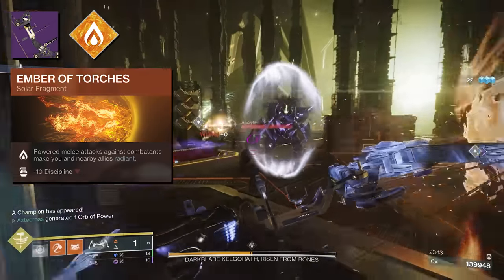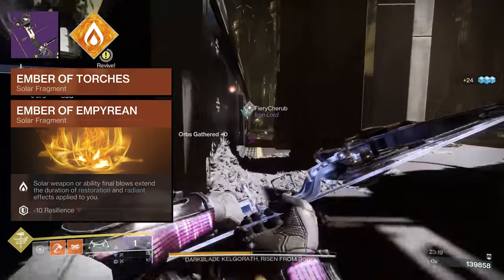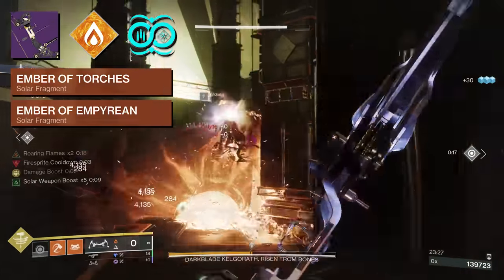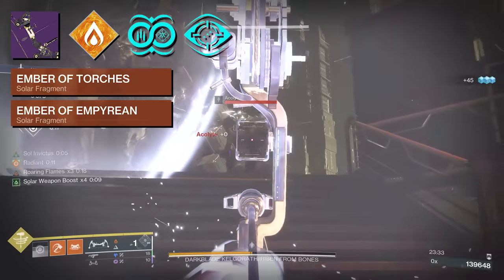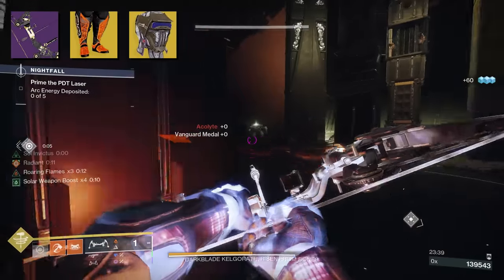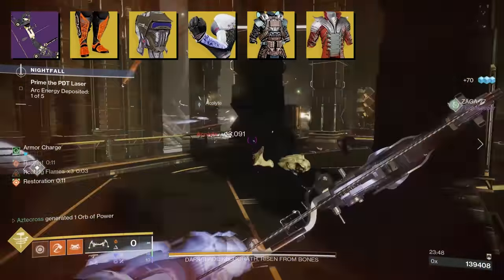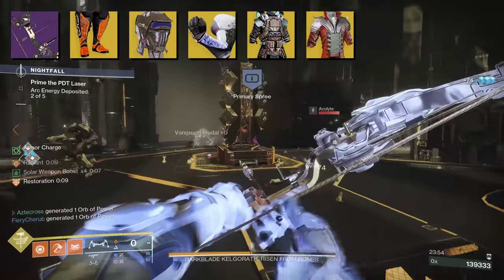Ember of Torches makes you and nearby allies Radiant from power and melee attacks, and Ember of Empyrean lets you infinitely extend Radiant's duration as long as you're getting solar weapon or ability final blows. You can also pair this with Monochromatic Maestro — an artifact mod giving another 10% weapon damage bonus. Rapid Fire Ranger can weaken distant targets from rapid precision hits. As far as exotics go, Path of Burning Steps, Foetracer, Oathkeeper, Mantle of Battle Harmony, and Sanguine Alchemy are all good options. But this bow is really good on its own — you don't have to go out of your way to find an exotic to pair with it.